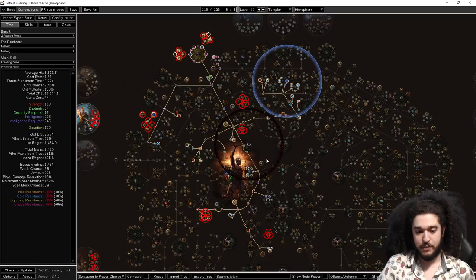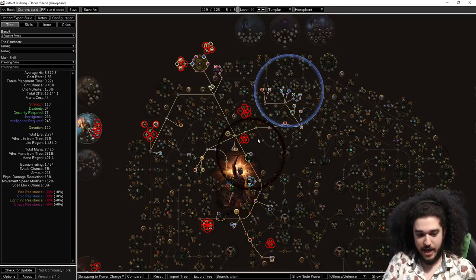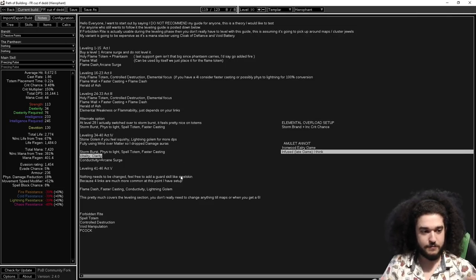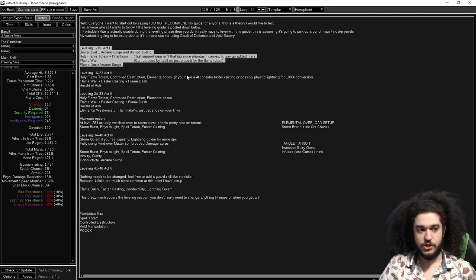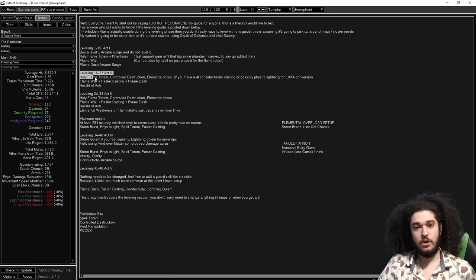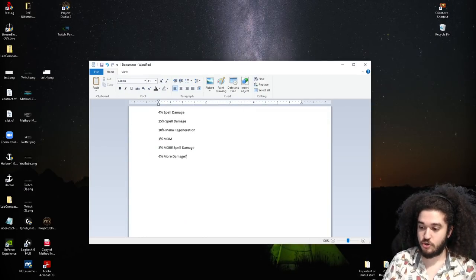Before I end this video, I want to give you guys a backup plan, because I know a lot of you are going to want to play this. I have a backup in case Forbidden Rite has no form of scaling. Down below I've created a detailed leveling guide from level one to the end of the campaign. It's broken down into what you use to level. Levels 1–15 in Act 1, you're using Flame Totem and Phantasm. Levels 16–23, once in Act 2, you can keep Flame Totem or switch to Stormburst Totem. I love Stormburst Totem — I'd personally wait until you have a 3-link. Let me show you what Stormburst Totem looks like.